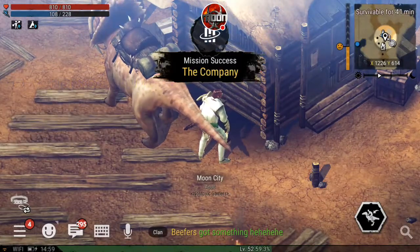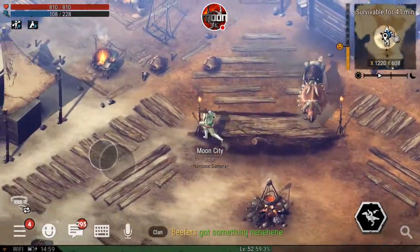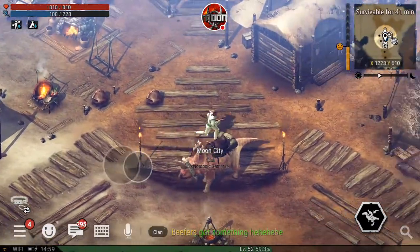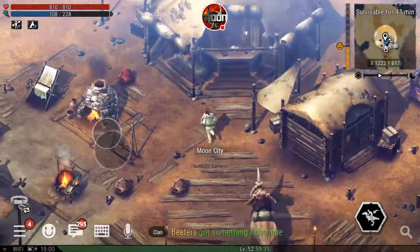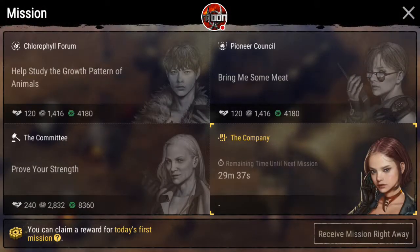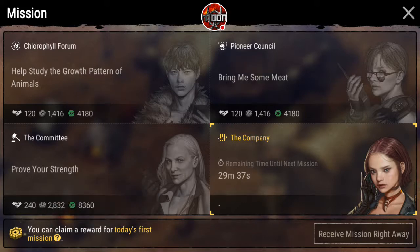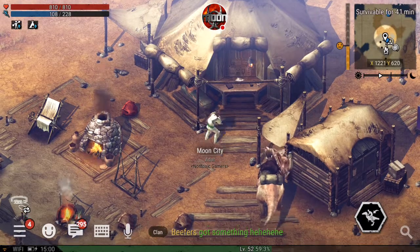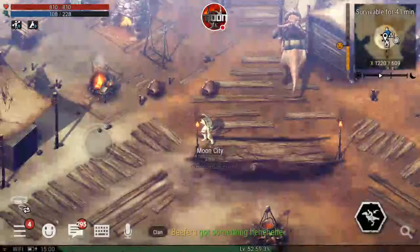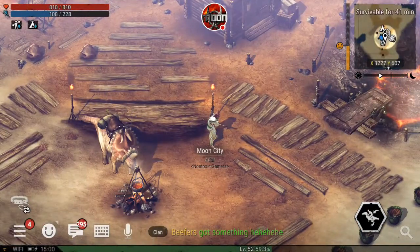Today's first successful daily mission. So if you want to level up, make sure that you do your daily mission. It resets every 24 hours. See the bottom left of that — you can claim your reward for today's first mission. I already did it, but it's every 24 hours you get a new one. Do a new mission every 24 hours. And there it is — a lot of XP. I went all the way to 59.3%.